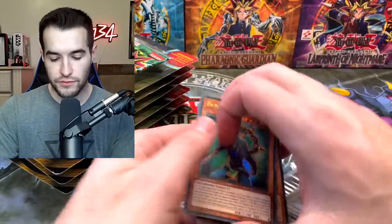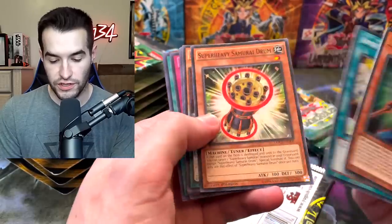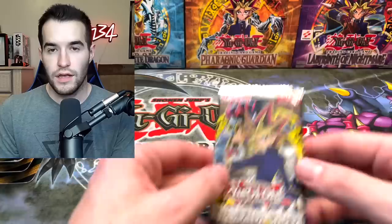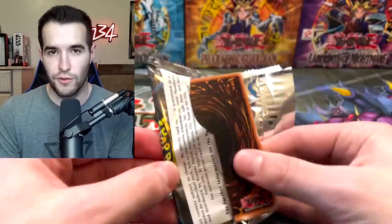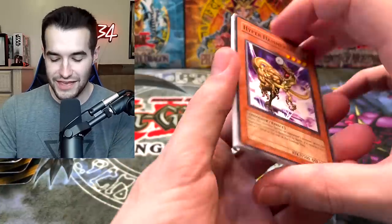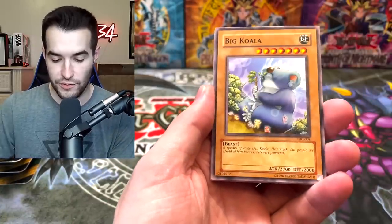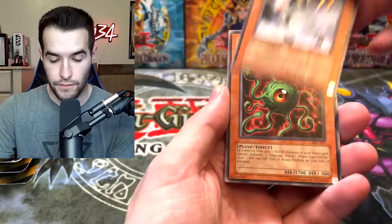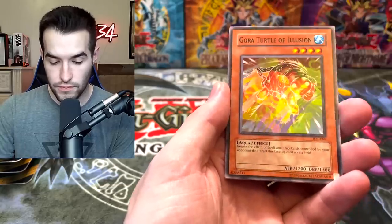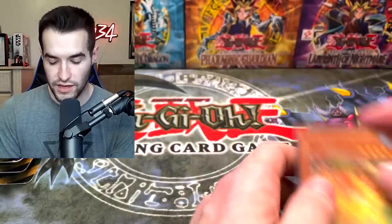Starting off with the bonus Invasion of Chaos pack — we have Hayate the Earth Star, the Armor Ninjutsu, very nice. We've been looking for many many episodes and have not pulled a Big Koala, Soul Absorption, Fenrir, Lekunga, or Gora Turtle. Nothing in the bonus pack, but that's okay, still got 12 packs left.